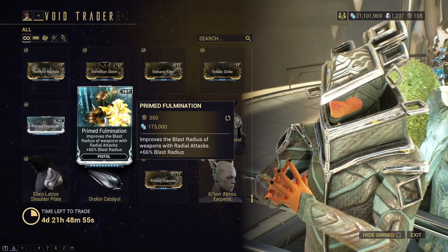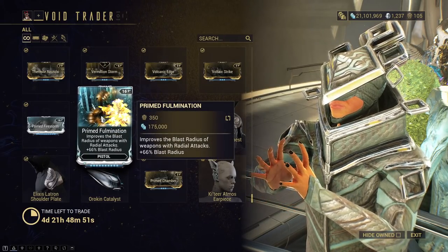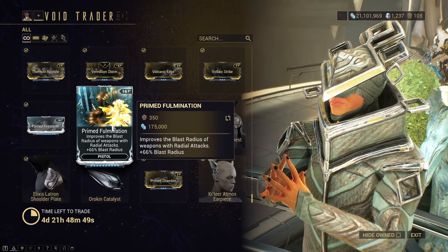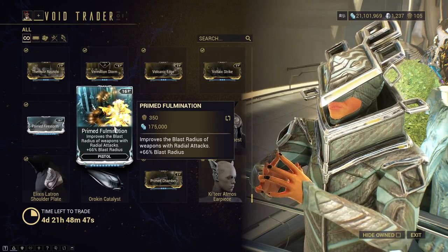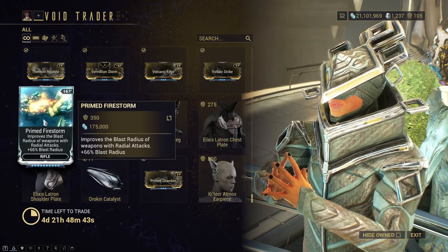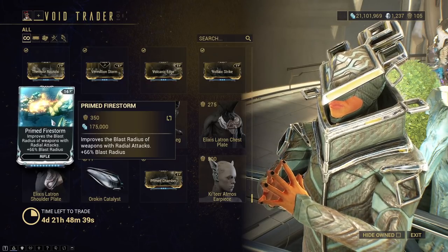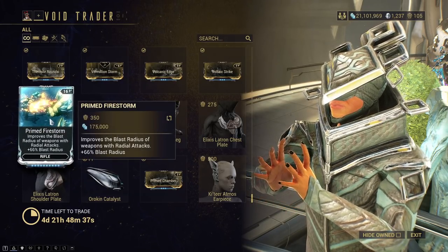Then you have Primed Charged Illumination — Pistol Blast Radius. Get this if you want it, but it's by no means necessary unless you have a secondary pistol blast radius build. Same with Primed Firestorm — good mod, increases blast radius of rifles, but definitely not necessary.